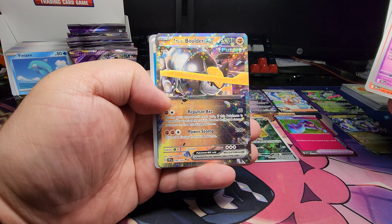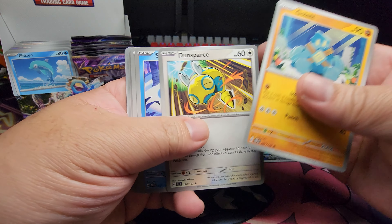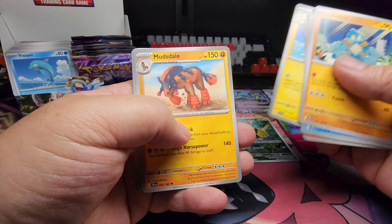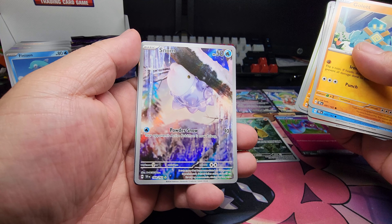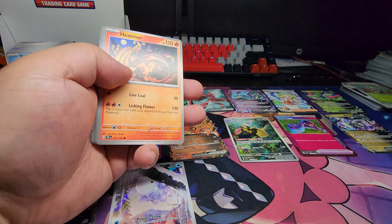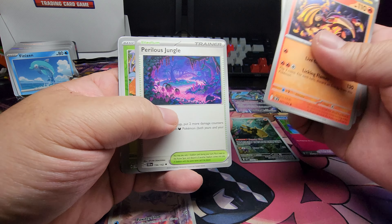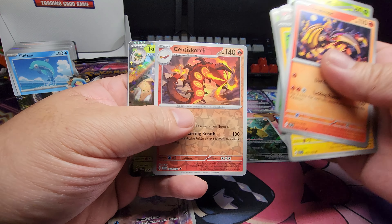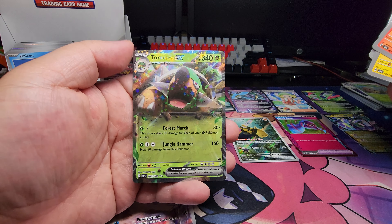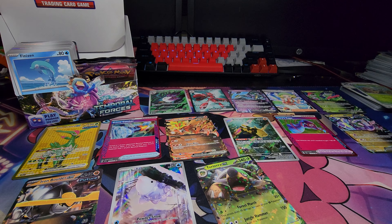Iron Boulder EX — that's nice. Sanaconda IR — look at it go. Torterra EX — that's cool I guess, not really interested in looking for you.